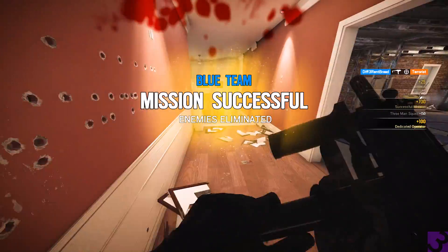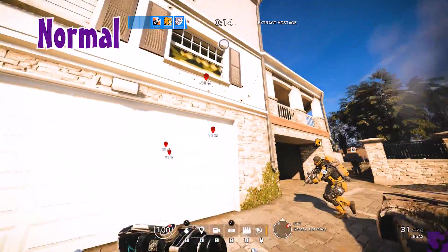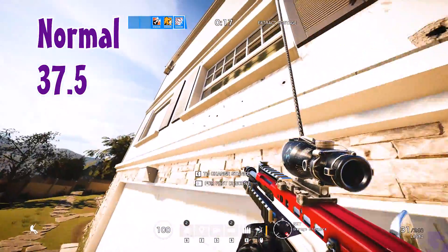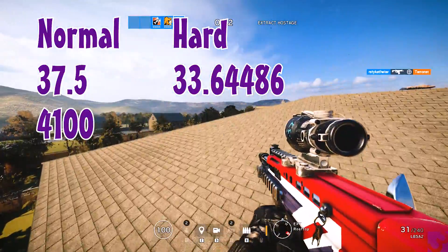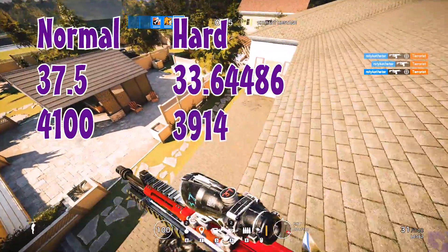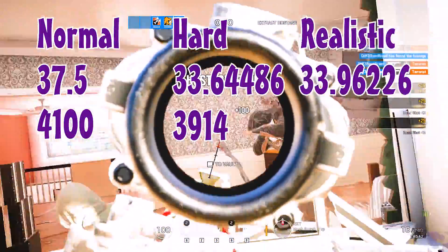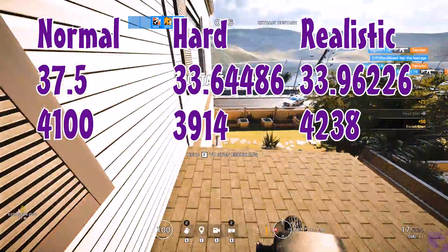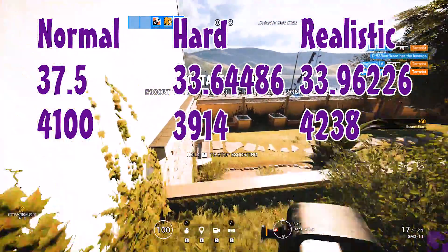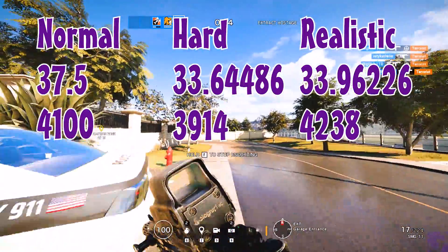But I still have one more strategy — the one that I have a full tutorial for that I made almost two years ago: the extraction. My crew and I were able to do this on normal 37.5 times an hour, giving us 4,100 renown per hour. On hard, we can do it 33.64486 times per hour, which gave us 3,914 an hour. On realistic, we were able to do it 33.96226 times an hour, yielding 4,238 renown an hour. So out of all of this, the clear winner and still king is extraction — just like I preached two years ago and keep saying it's the best to this day.